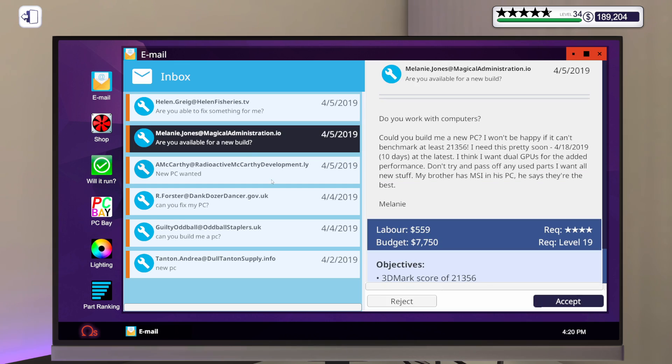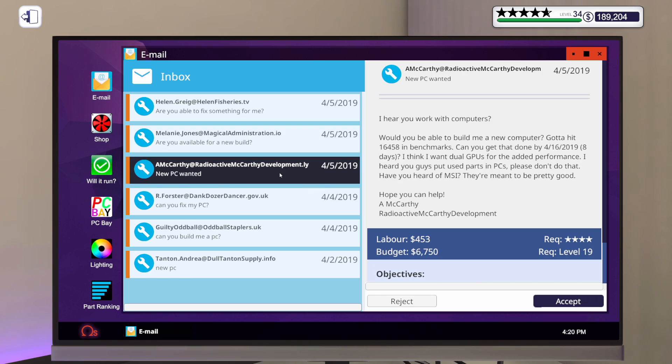Look at the budget on that thing — $7,750. Let's do this one for $6,750. That's a huge budget. It says: I hear you work with computers — would you be able to build me a new computer? Got to hit 16,458 in benchmarks. Can you get that done in eight days? I think I want dual GPUs for the added performance. I can promise you, you don't, because that just doesn't work anymore.